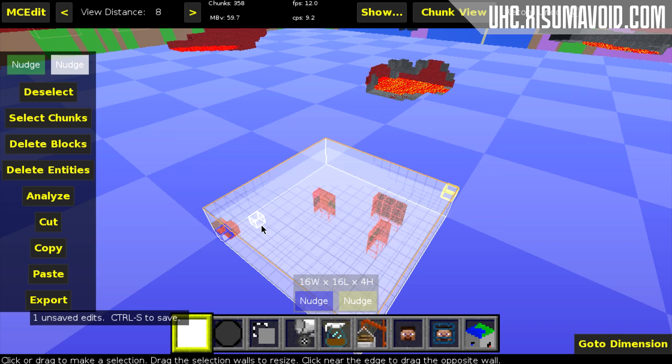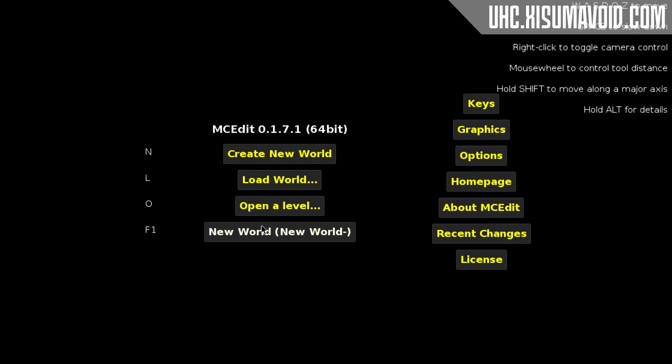Press Control S to save the world and Control W to close it. Now your world is ready for you to put it on the server so you can play with your friends.